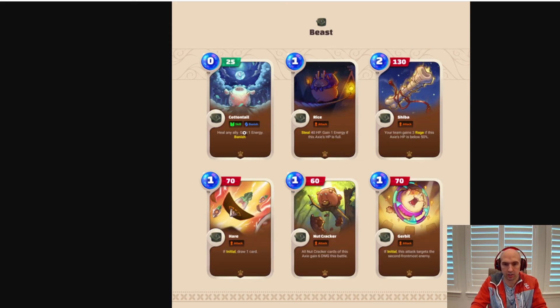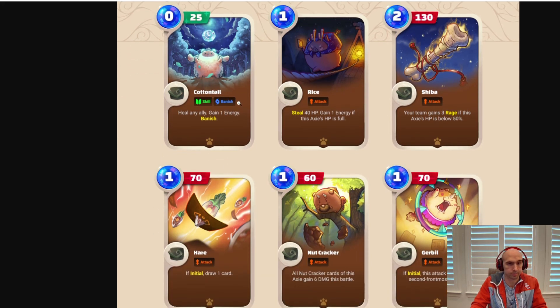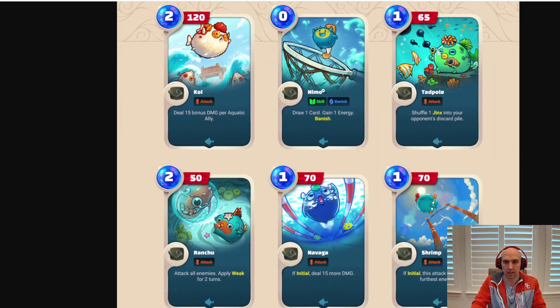Looking at some of the other cards, we have Banish — I still don't know what Banish does — and 'Heal any ally, gain one energy, and Vanish.' I'm guessing if you heal, you can't do anything else that round. There's also Steal HP, like a Life Steal, and Rage — 'Gain 3 Rage.' So a lot of new mechanics are coming out. Aquatics also have Banish and Skill. And there's Jinx like before, but I think it'll work a bit differently.